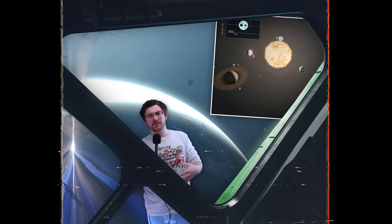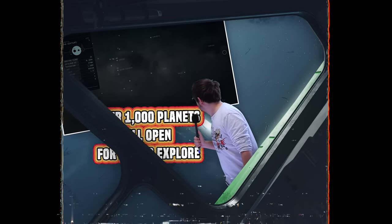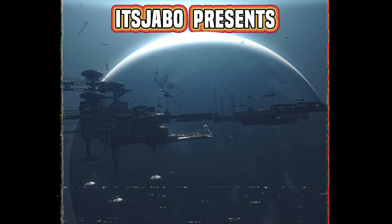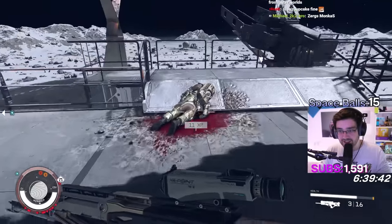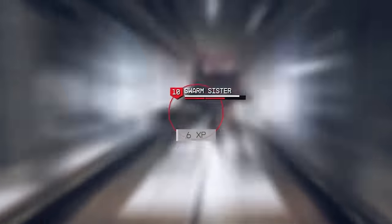What exactly was it that Todd Howard said about Starfield again? Over 1,000 planets, all open for you to explore. And we're going to be visiting every single one of those planets. Holy shit, chat. We have not landed at a good place. This is not going to go well. There's just dead people everywhere!